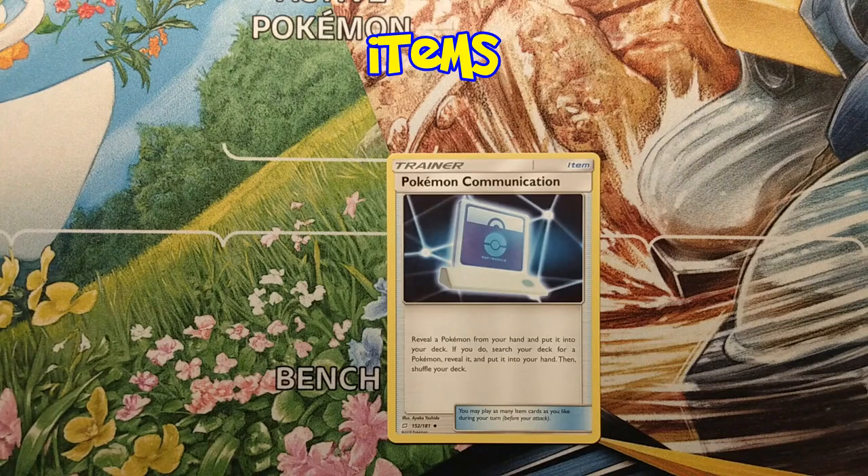This is Pokémon Communication. You do whatever it says: reveal a Pokémon from your hand and put it into your deck. If you do, search your deck for a Pokémon, reveal it, and put it into your hand. Then shuffle your deck. Technically, you could take the same Pokémon you have in your hand, put it in the deck, and then take it back out again if you're just trying to cycle through your deck. You'll see Pokémon Communication pretty often too.